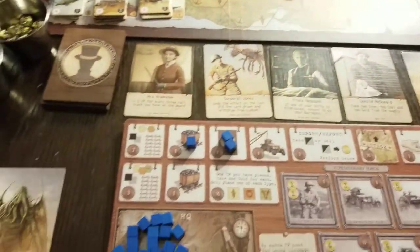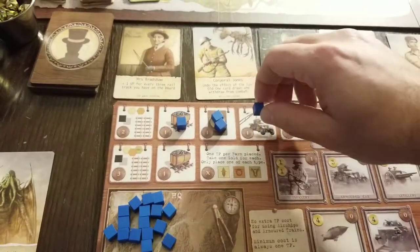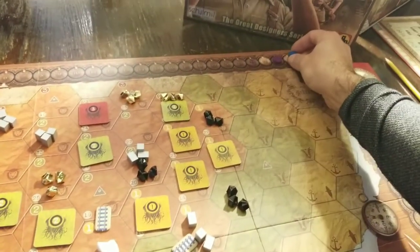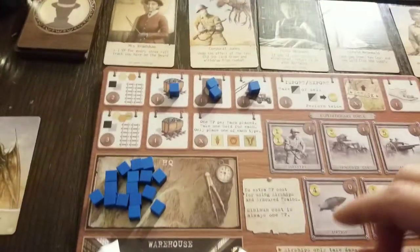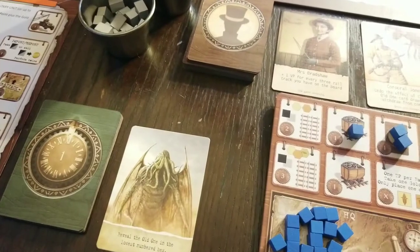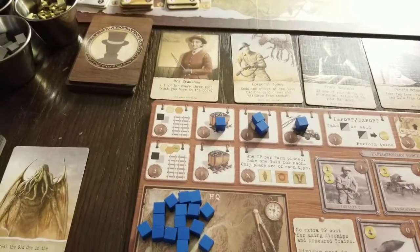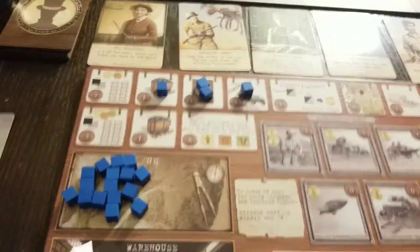Let's keep going. We'll get another time point here to work with. Let's just keep building up El Militario. Spend our time — let's get an airship. Got to have a good old airship — they're a little harder to hit from afar. Two, three, four. Airship. Now we're talking.